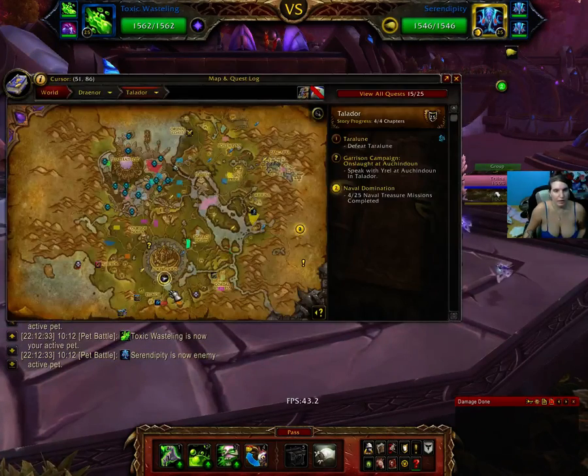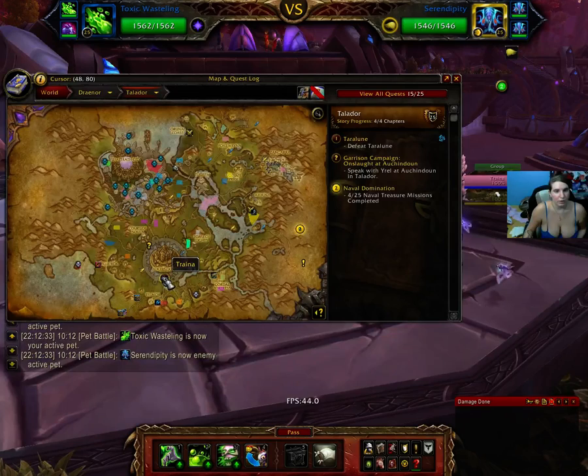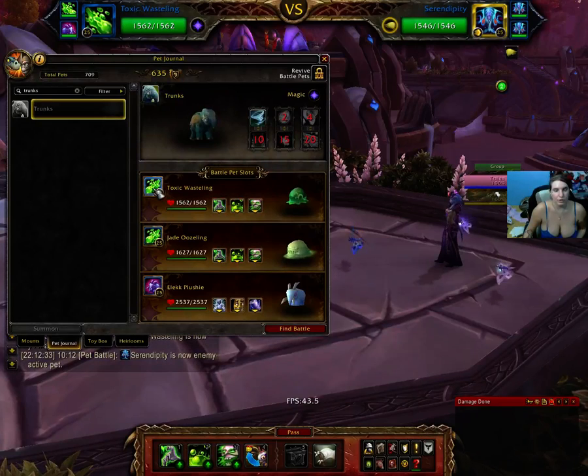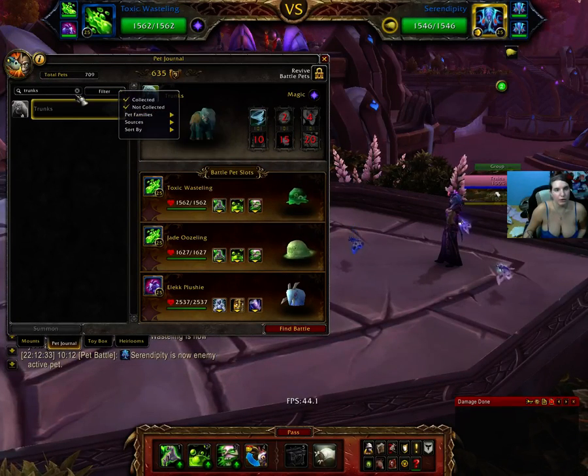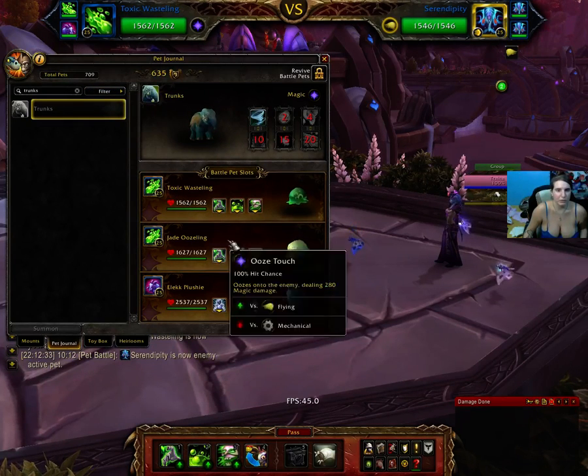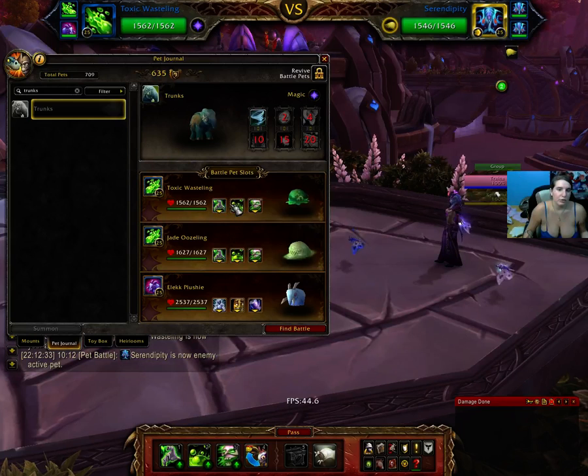Right now we are in Talador at $48.80 for this Pet Trainer. We are using Toxic Wasteling, which you can get from the Love is in the Air Holiday. You get that from the box of the Daily Reward. We are going to be using Ooze Touch, Corrosion, and Expunge.